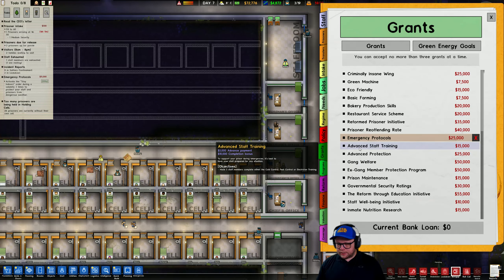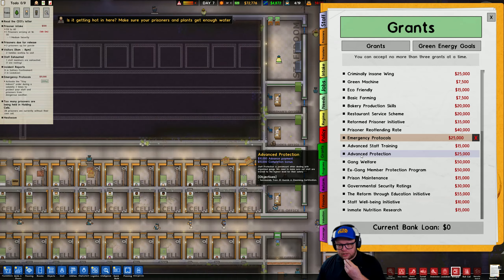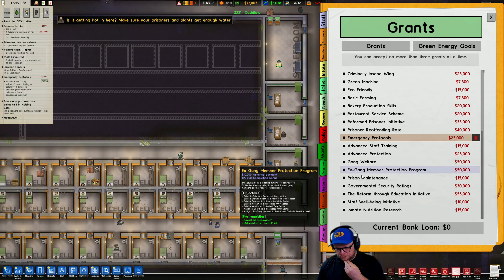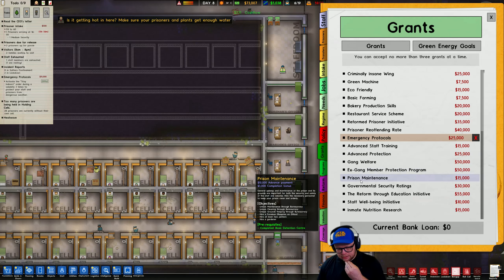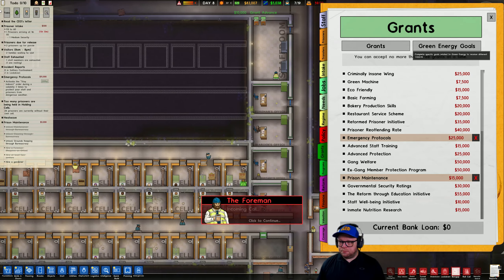Let's get another grant. Advanced staff training — we are going to be doing the classroom soon. Advanced protection staff — successfully trained 20 guards in disarmament certification, we need a different room for that. Prison maintenance — we can do this one. All we need to do is unlock guard keeping through bureaucracy.